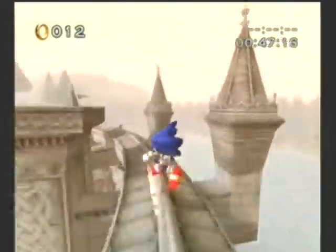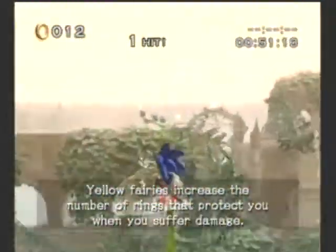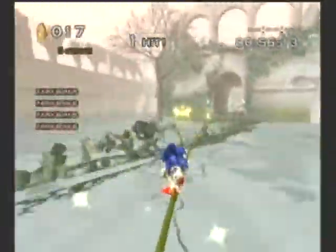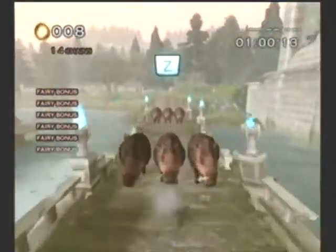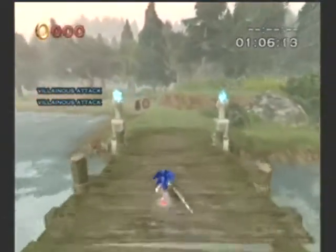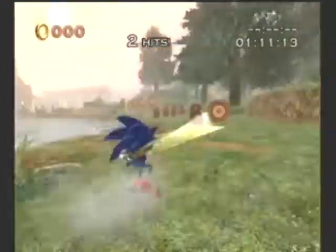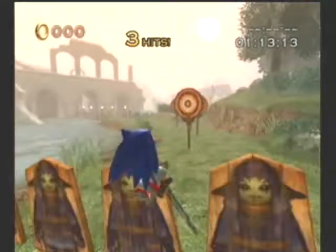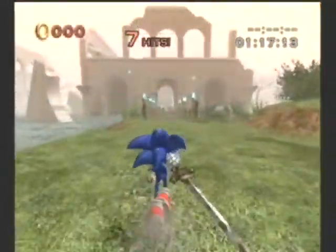If you notice earlier when it said 'villainous attack,' I hit a target in the form of a civilian — that counts against you. I don't know how, but it just does. This is when you need to use your blocking. And this is true target practice without hitting the civilian — that was pretty good.